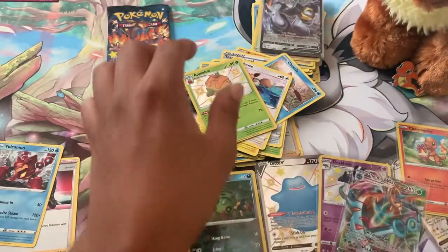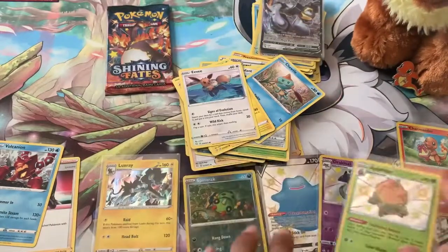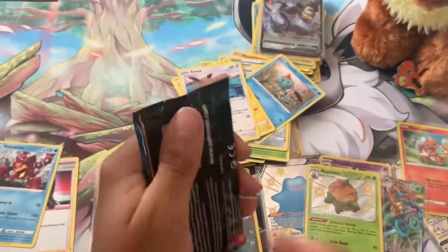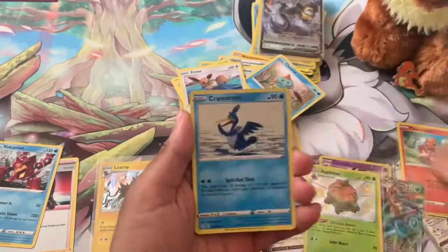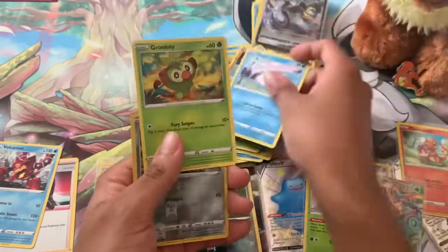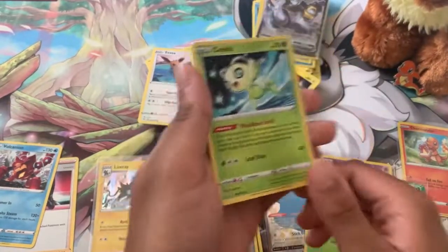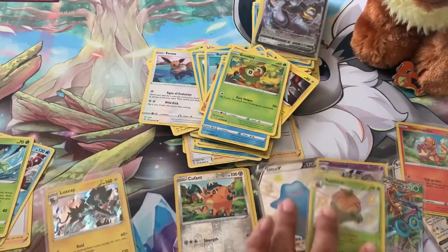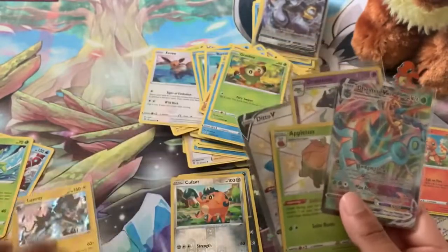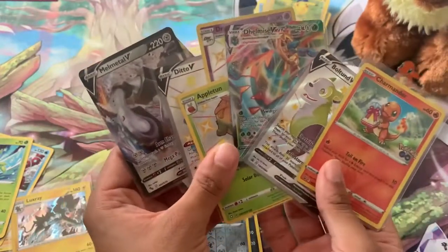Let's get Dubwool V-MAX into a sleeve and Shiny Boltund into a sleeve too. Three shinies out of four packs — are we going to end with a Charizard or a big hit? Pack five of five, here we go — Water Energy — Cramorant, Tropius, Rotom, Bunnelby, Ralts, Trapinch, Snom, Grookey, reverse holo Coupons — no more shiny cards and we're ending on a Celebi. I personally sell Celebis so I don't bother with them. Overall we got three big hits, three shinies out of five, one V-MAX and a holo, plus Melmetal V and V-MAX from Pokémon GO, and of course the promo cards too.